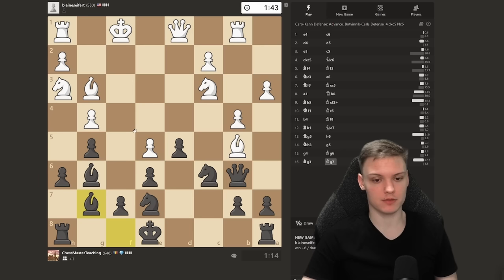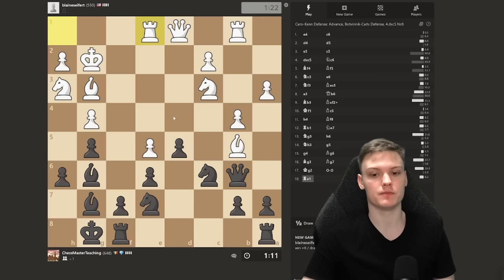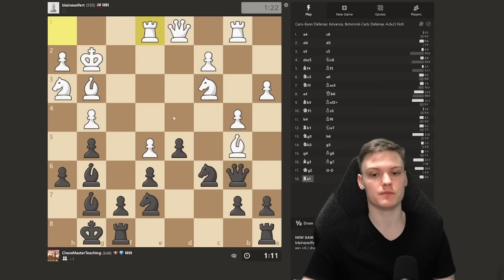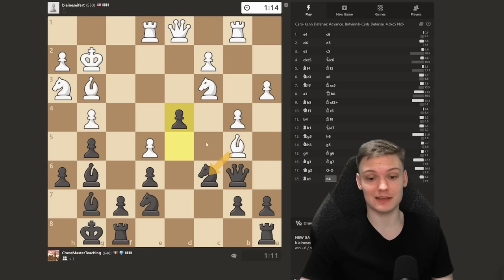Also pawn structure: the pawn on e5 is very weak. When you play the Caro-Kann, we always have such a nice compact pawn structure — two very healthy pawn islands — while opponent's pawns are a real mess. King g2 gets played, castle immediately. Maybe I have tactics like d4 winning faster, but I just want to get my king to safety. Now I'll do d4, eliminating the main defender of the bishop.